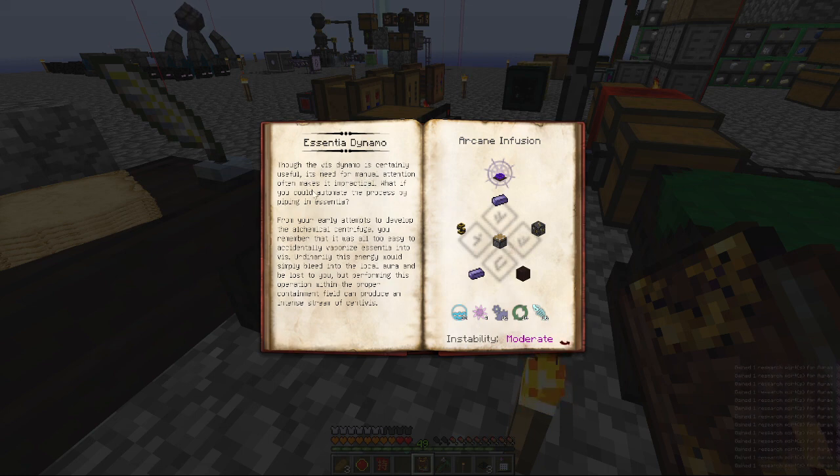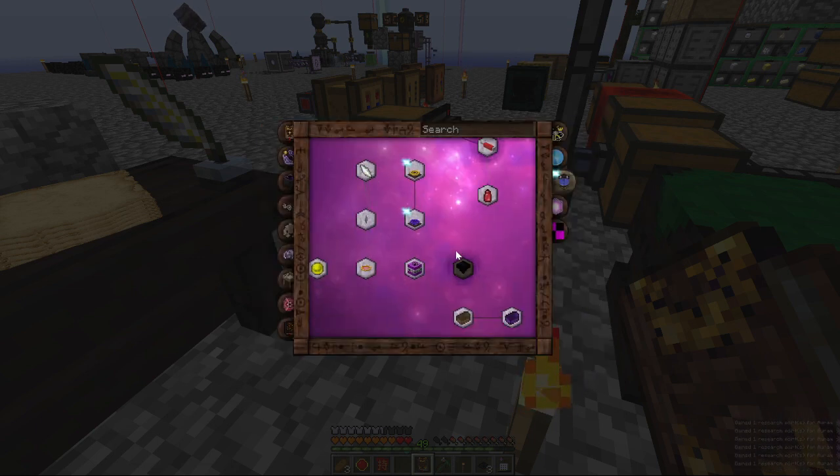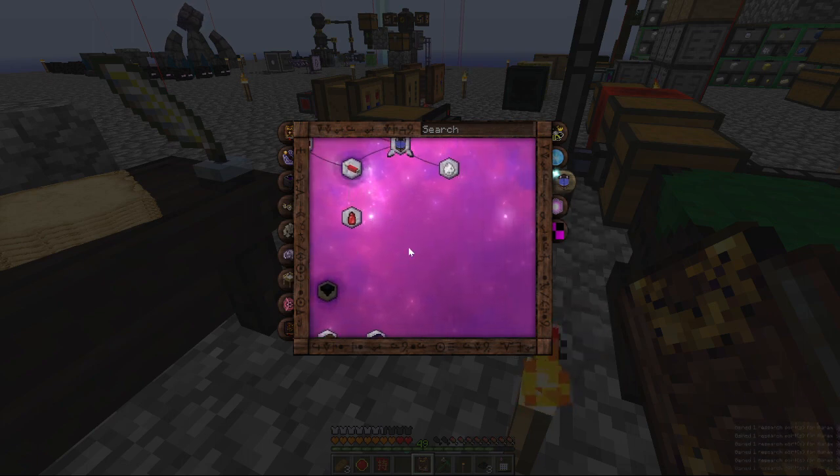Though the Vis Dynamo is certainly useful, its need for manual attention often makes it impractical. What if you could automate the process by piping in Essentia? From your early attempts to develop alchemical centrifuges, you remember that it's all too easy to accidentally vaporize Essentia. You can power machines by automating these and then pumping Essentia through. It will produce a stream of centivis. Ethereal Shard.